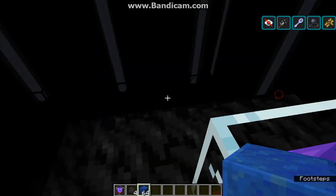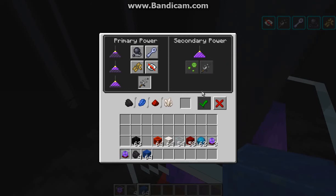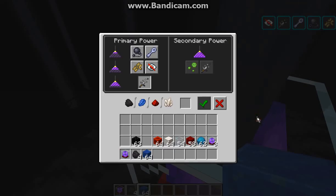So if you want a beacon that applies negative effects to yourself as a player, or possibly to other mobs, you could use it for various purposes. In survival it might be niche, but in an adventure map you could have negative effects applied in certain situations, or use it against certain players on a server.